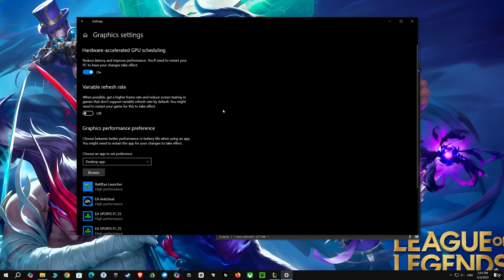You're seeing the hardware-accelerated GPU scheduling setting, and you definitely want to turn that on. This setting lets your graphics card handle more of the scheduling, reducing latency and improving your gaming experience, so you'll get a smoother and more responsive game. With this optimization, you'll notice a nice increase in frames per second.